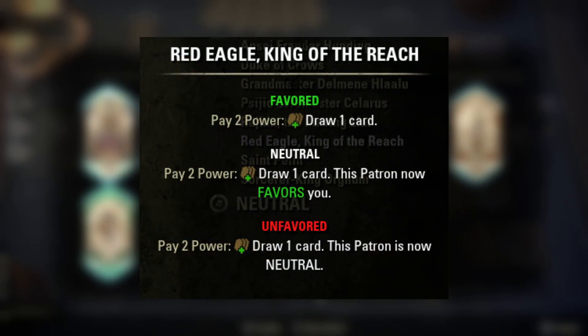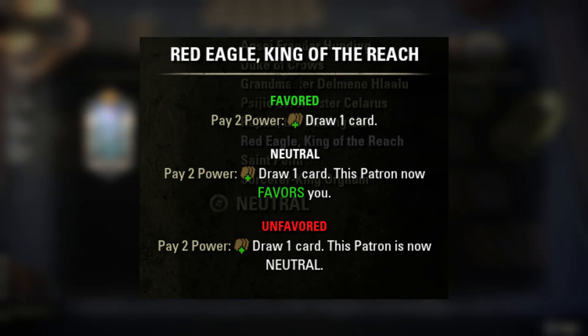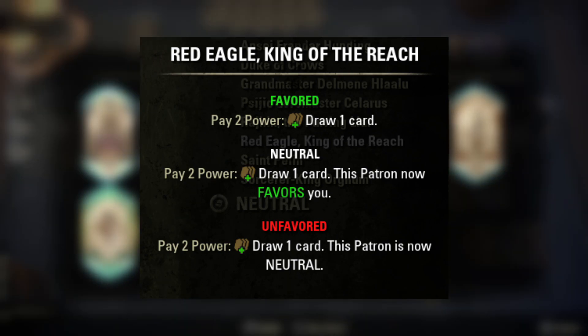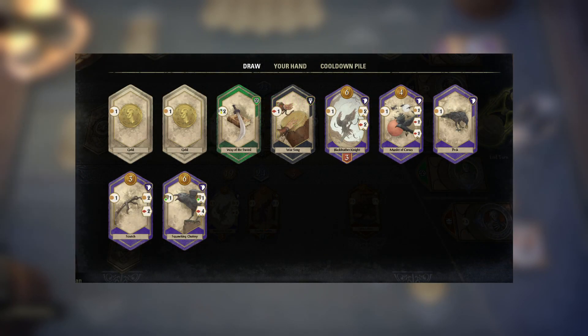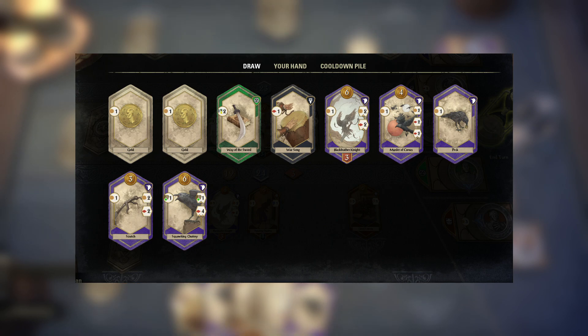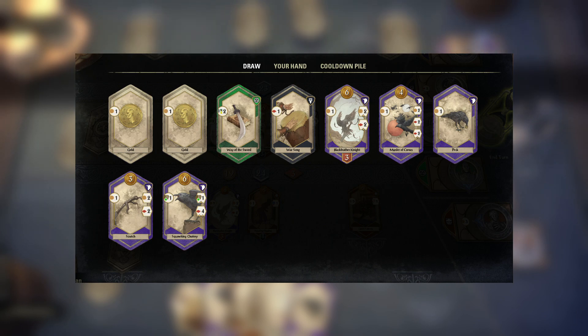Lastly, Red Eagle's patron power allows you to draw an extra card at the cost of two power. This might seem insignificant, but it can be potentially devastating, allowing you to gain more gold for a power buy on the turn you need it, or giving you more combo card draw, say with the Duke of Crow's deck. When using this patron power, always hover over your remaining deck as it's very important to consider the odds of what you might be potentially drawing into. If the odds are good of enabling a combo, it should definitely be used, or if the price will pay for itself.